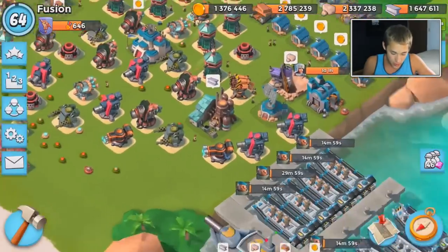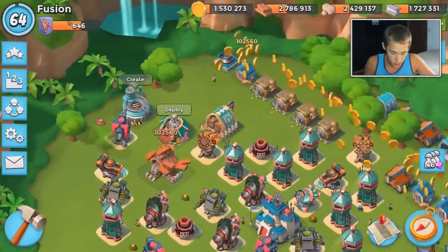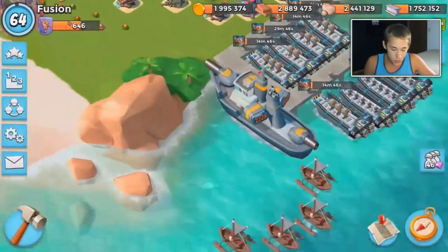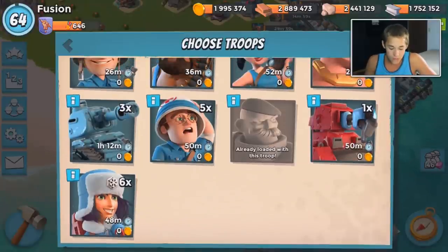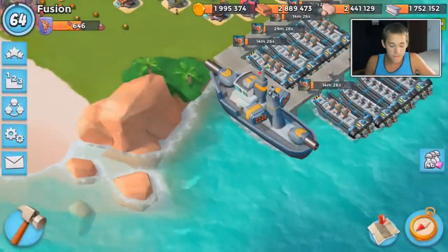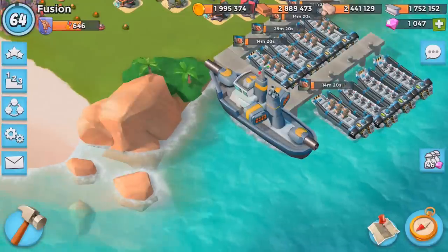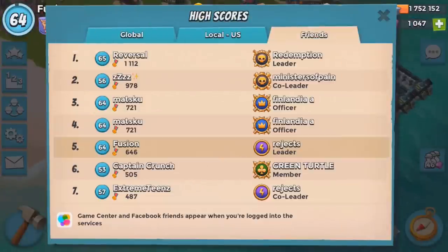I'm starting to see grenadiers resurfacing, which is good, but still people don't use them to their full potential. Every troop shows zero gold, which means I actually get gold back when I try to switch loadouts — that shows it's the most expensive deck. I believe if I train up all max grenadier boats it costs me like 600,000 gold. Anyway, thank you guys so much for watching — if you did like it, drop a like, and I'll talk to you guys in the next one, bye.